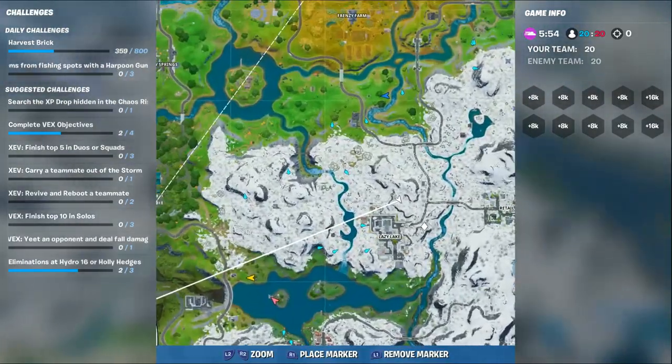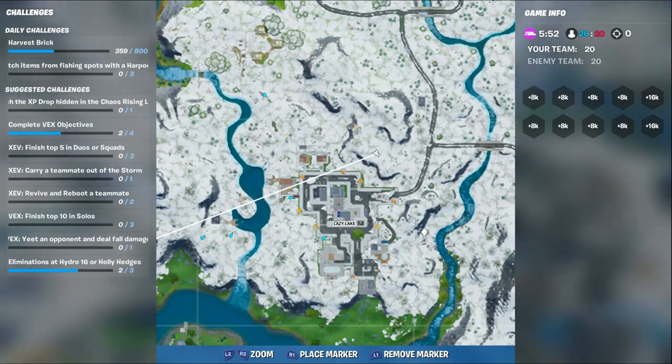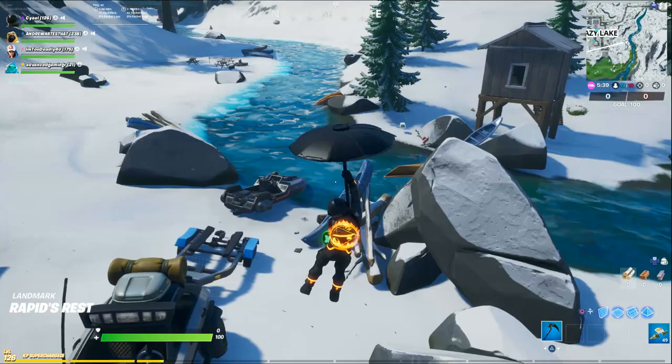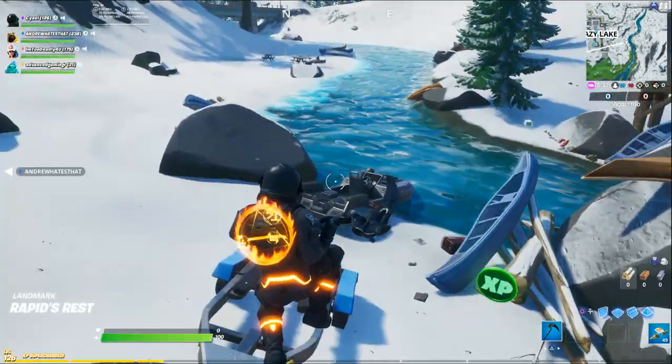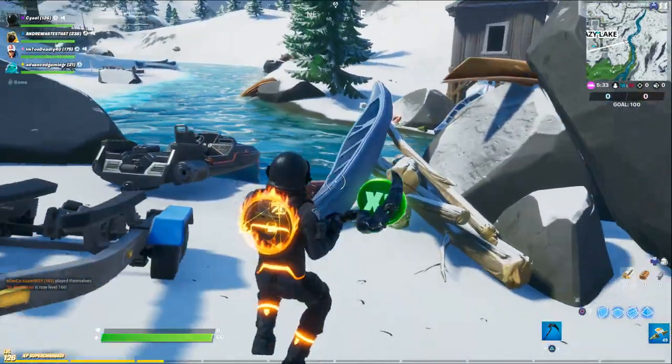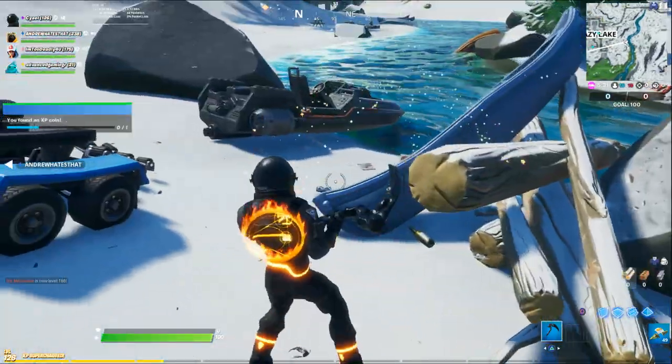For the third XP coin, you're going to want to go to the east — that's the right side of Lazy Lake. Right by the river, there's a little SUV and some canoes and a boat, and there you have it: your third XP coin.